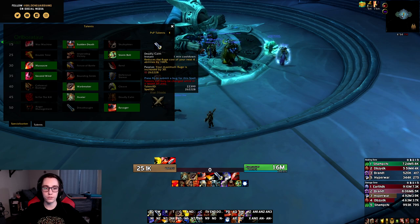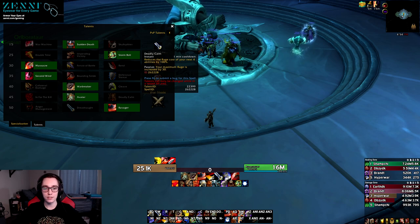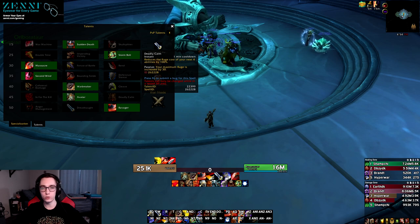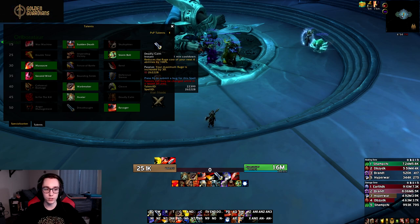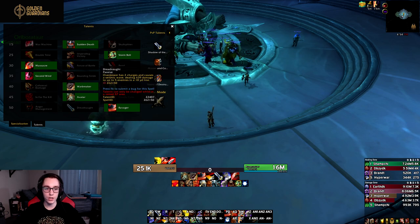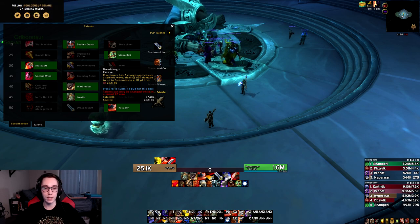Deadly Calm has also been changed — it will reduce the rage cost of your next four abilities by 100 percent, and passively increases your maximum rage by 30, allowing you to pool a little more rage for Colossus Smash windows. In the last tier, Dreadnought was changed so Overpower still has two charges but will also deal a cone of damage in front of you, similar to the Seismic Wave azerite trait from BfA.